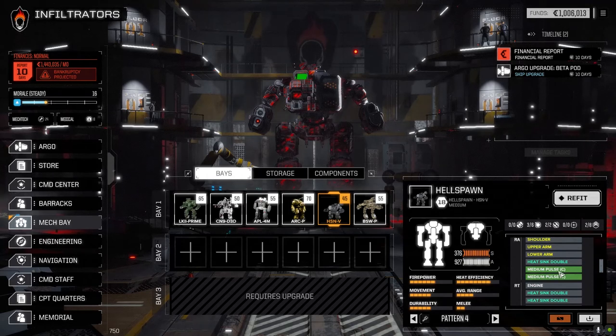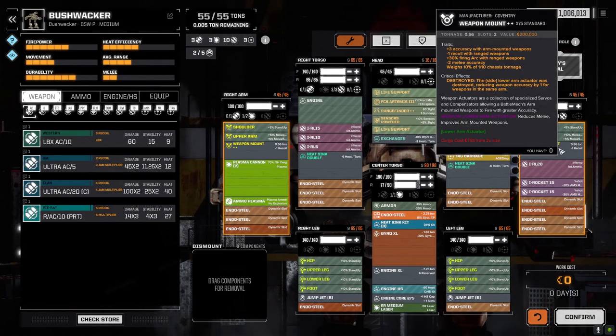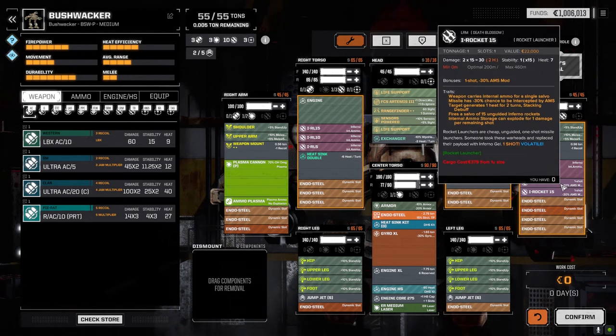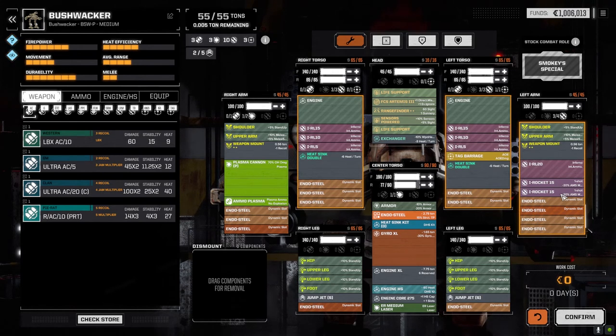The Bushwhacker is now outfitted — not convinced it's a good loadout but it's going to be fun. I pulled weapon mounts out of the Hollander and put one in this guy so the rocket launchers hit. I added two improved rocket launchers — the improved ones are harder to intercept by AMS. They do two heat each, dropped in this arm. They've only got one shot, as opposed to these rocket launchers which have three shots apiece. I've also added the tag barrage.